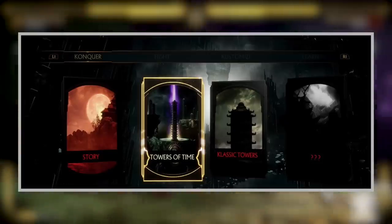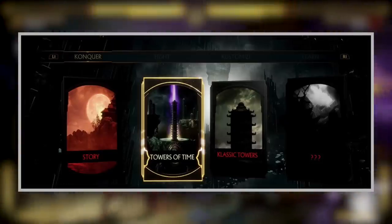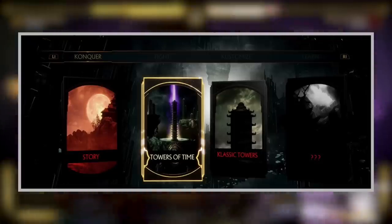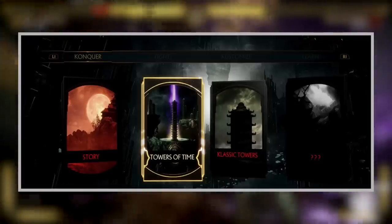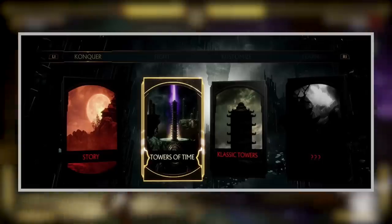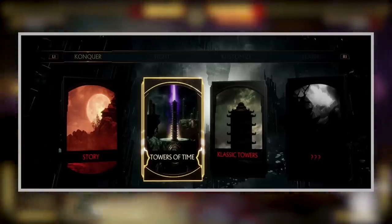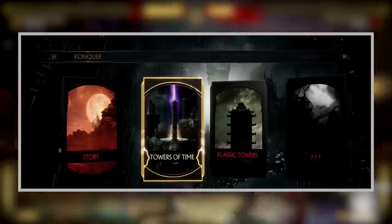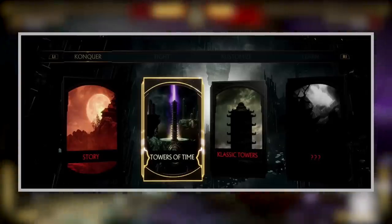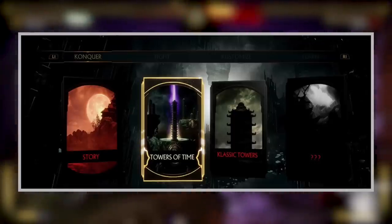So there's a completely separate section also with question marks. Here it is: you've got the Conquer section — Story, Towers of Time, Classic Towers — and again another section with three question marks. Not only do we have the classic Warrior Shrine with question marks, but a completely different section also with question marks. Through recent interviews we know the Krypt is confirmed, but there will be no tag team mode, puzzle combat, chess combat, or Motor Kombat.